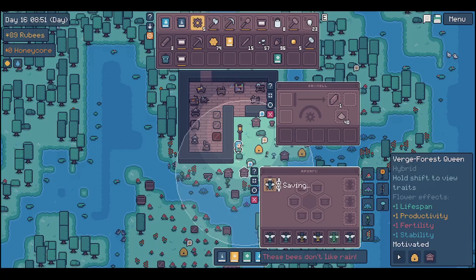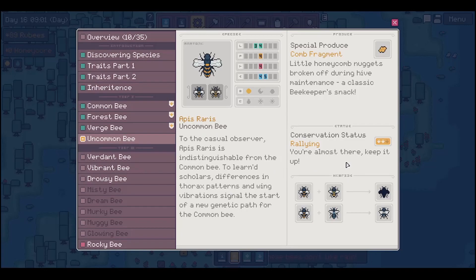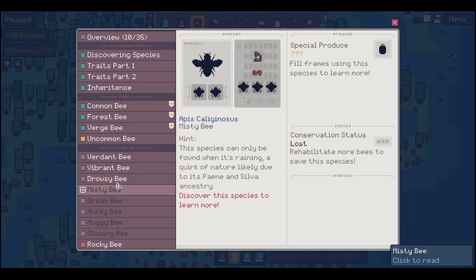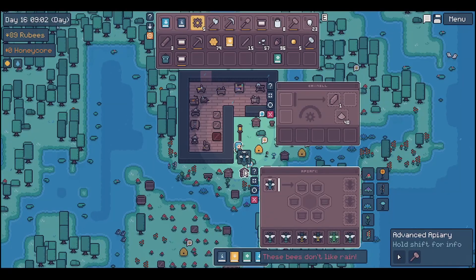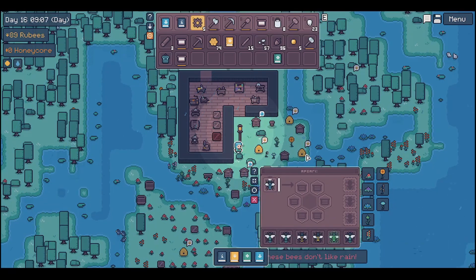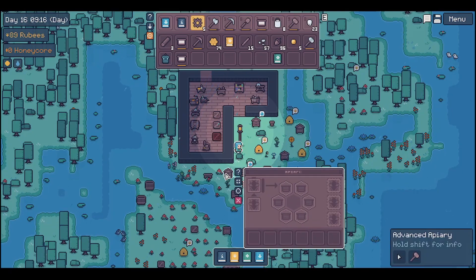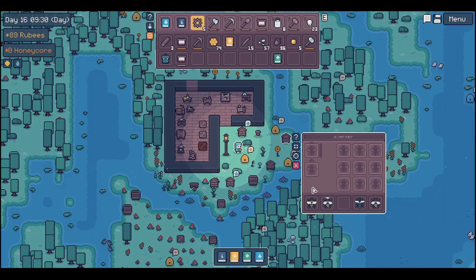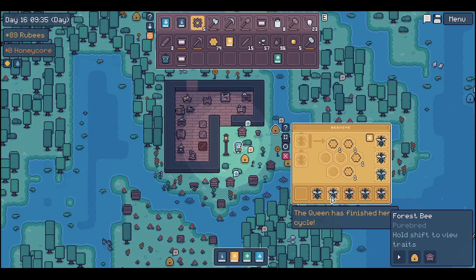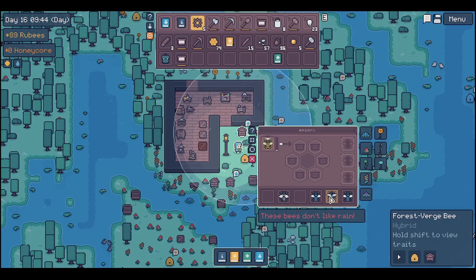What do you mean you don't like rain? Pain and silver... I guess we did not get a good mix of those. Crap, I need another verge bee - I need another one! Do I have a verge bee? Verge... verge... or like verge as the first guy? No, none of these are gonna be verge.